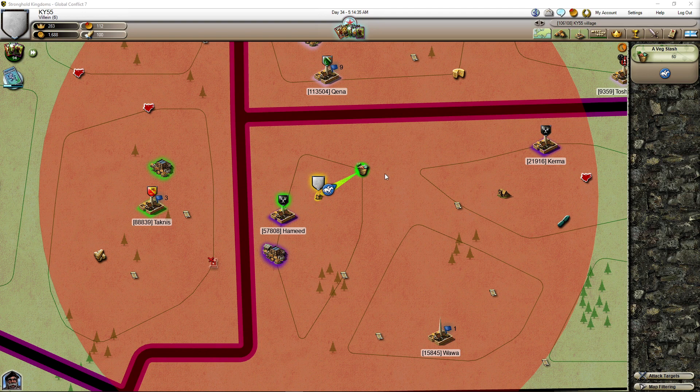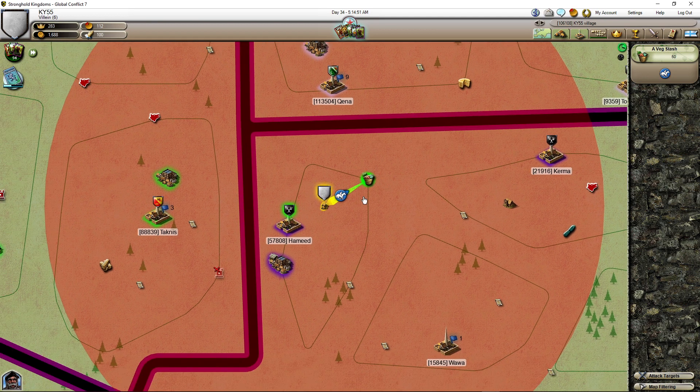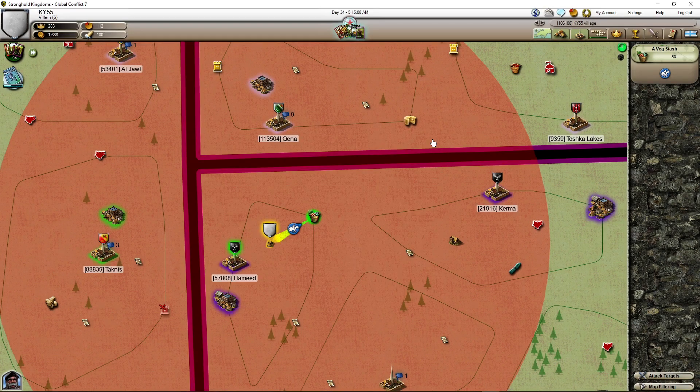Hey guys, welcome back. I'm sending scouts to the last 50 resources available on this stash — a veggie stash. After this, when we send the scout, it takes 125 resources now. Just one at the beginning; we start with 50.